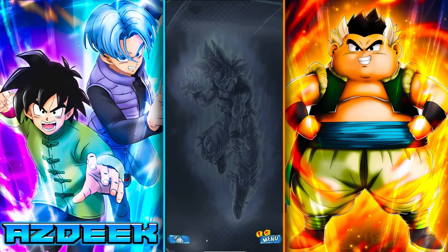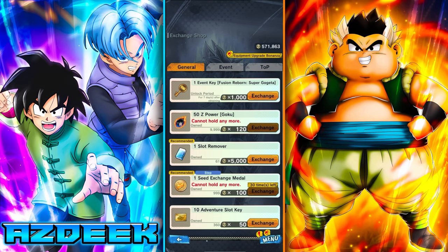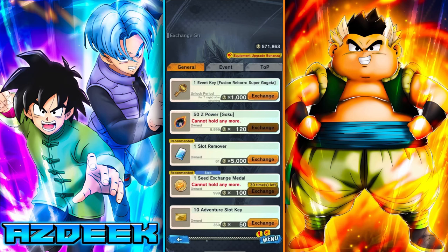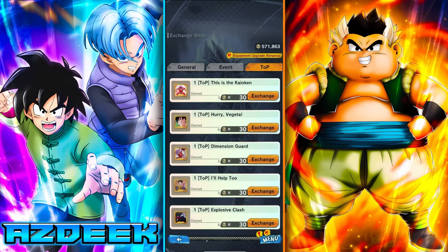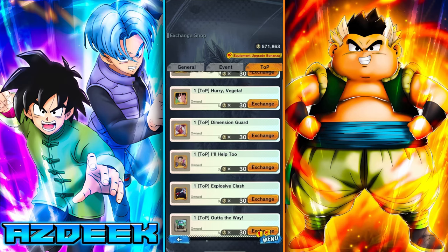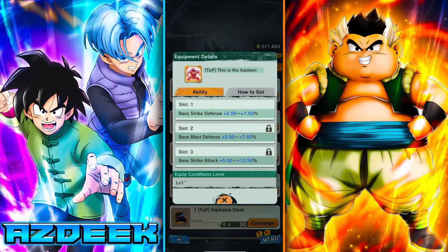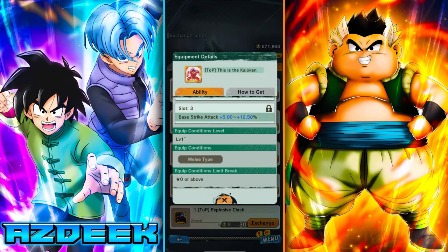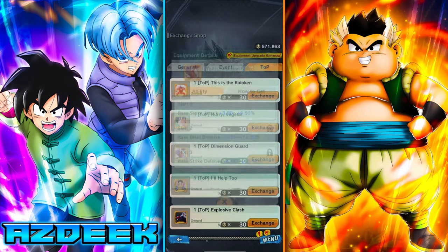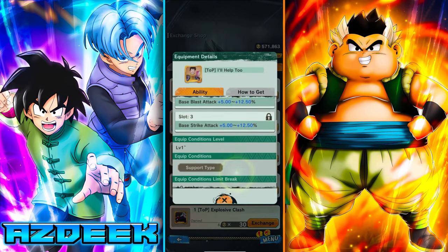The next tip is to put equipment on your T.O.P. units — it's separate from PvP. There are specific T.O.P. equips in the rare metal shop under a dedicated T.O.P. tab. The gold equips are the best: they have equip conditions for melee type, range type, defensive type, and support type (the Videl one).